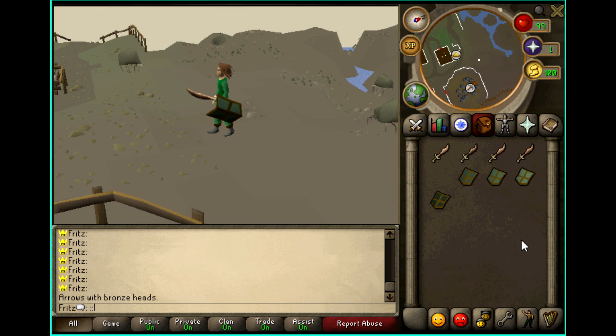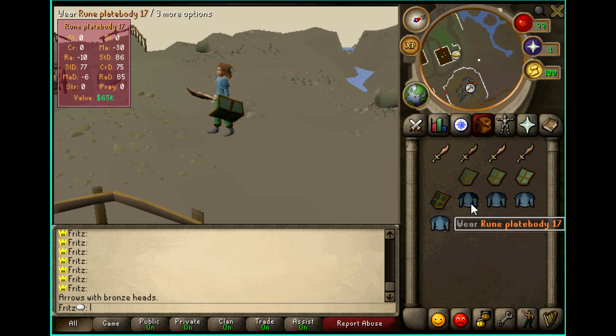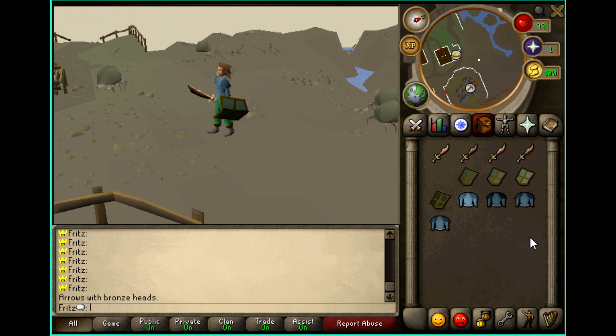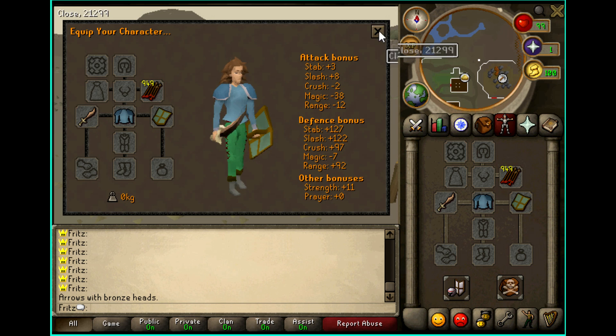I'll generate a few more. And no — I know some people are going to say this — but they are not hard-coded. This is random in the game. As you can see, they're all different, and the stats do show up over here.